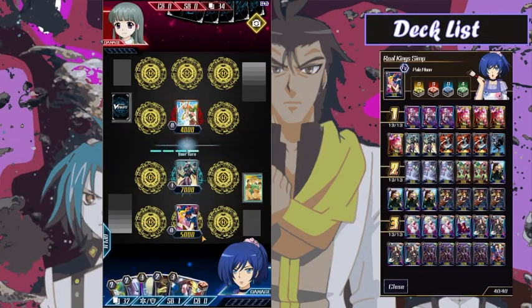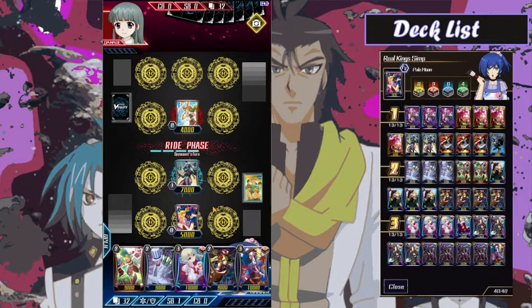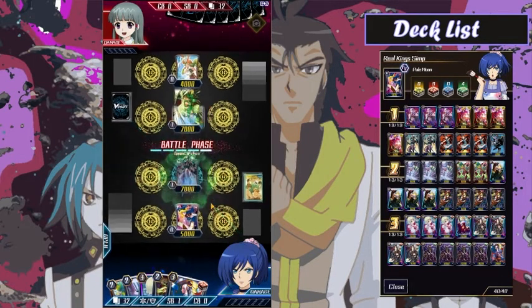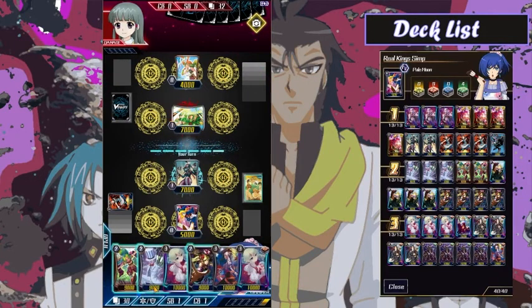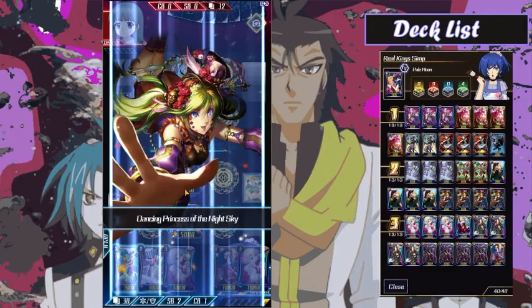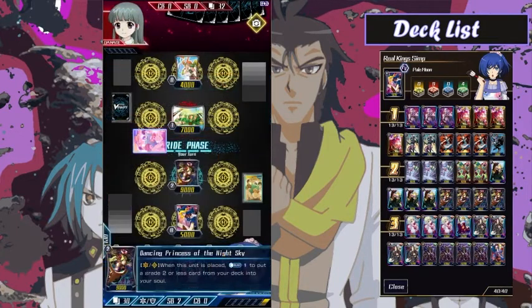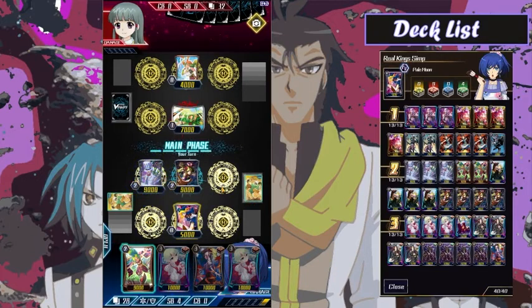Neo Nectar doesn't have retire so I'm gonna hold it a turn — if I want to push more damage I can do so. It looks like we're fighting against Musketeers. Cecilia is in there — I just love the art of Cecilia. A little fun fact: about a year and a half ago the deck I actually wanted to play was Neo Nectar, so it's really nice to see all the Neo Nectar love in Vanguard Zero. I'm gonna go ahead and soul charge. I missed my Luke here — it hurts just a little bit.